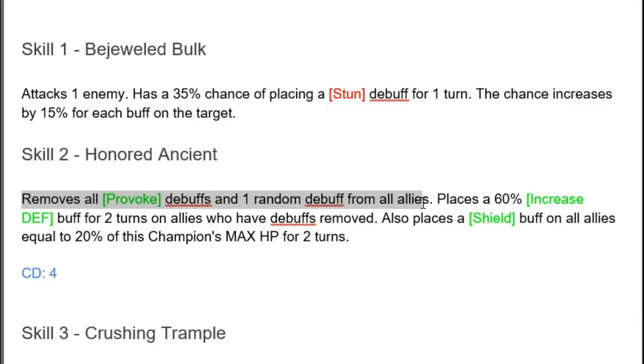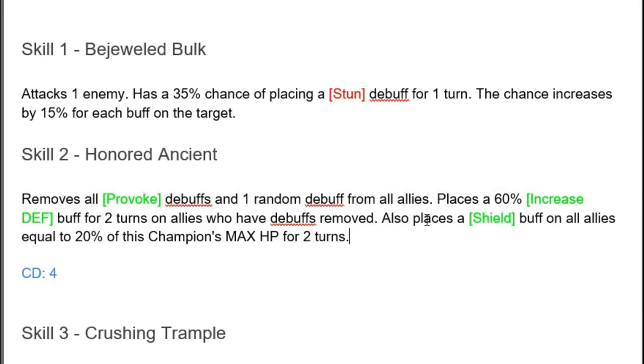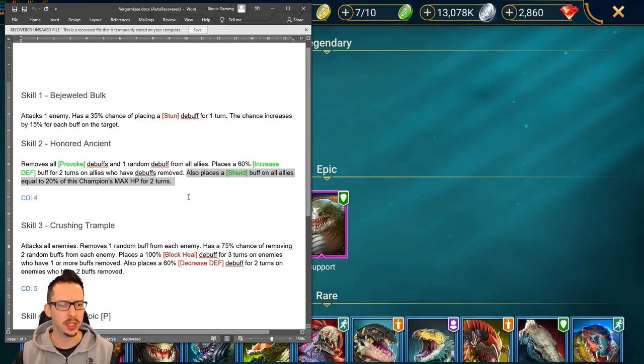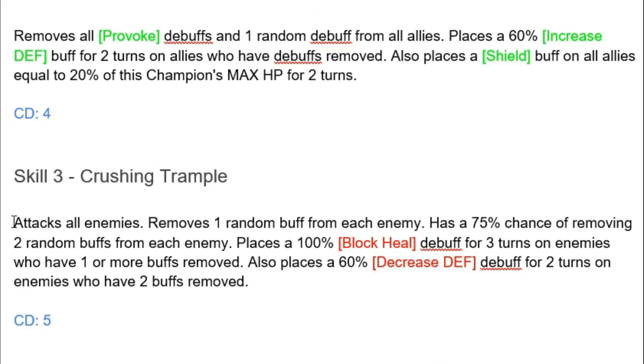Skill number two: Honored Ancient — removes all provoke debuffs from allies and one random debuff as well. This is pretty solid, somewhat of a cleanse, not a full cleanse but a good portion. It also places a 60% Increase Defense buff for two turns on allies who have debuffs removed, and a Shield buff on all allies equal to 20% of this champion's max HP for two turns.